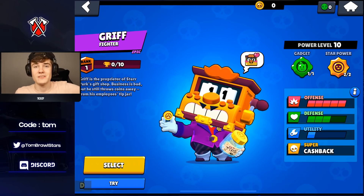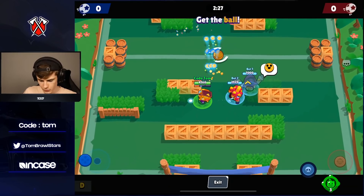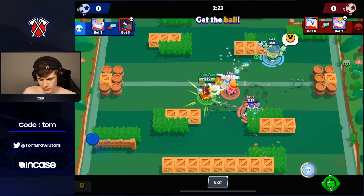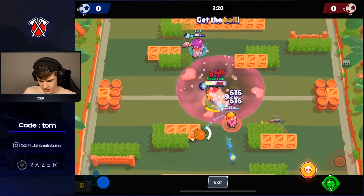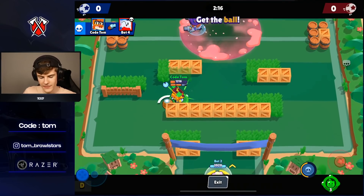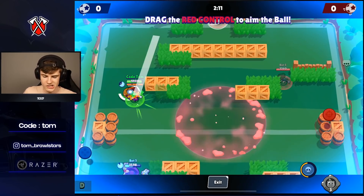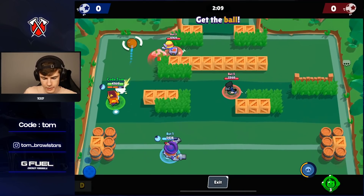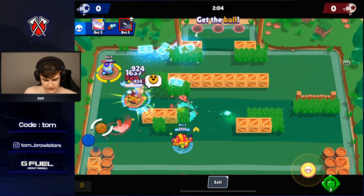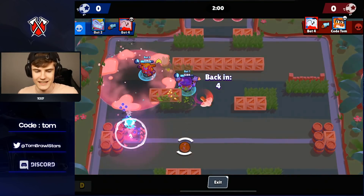Hopping into the first game, we're testing out Griff starting with his first star power. It definitely feels pretty strong — you can get those shots out really quickly. The super is one of the most broken things: you have these five cards all dealing damage, and when they return they can actually deal damage through walls.